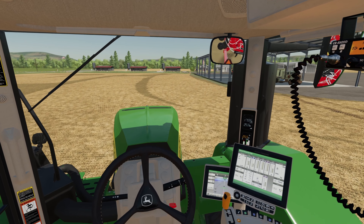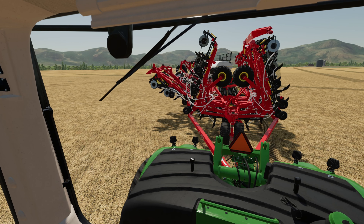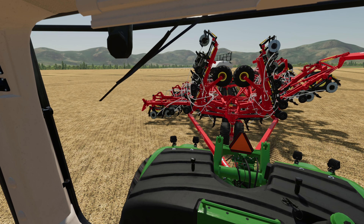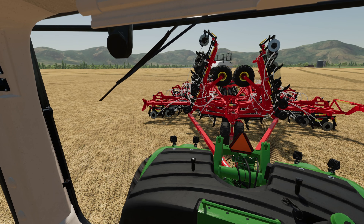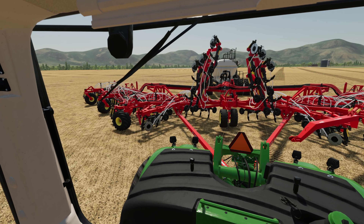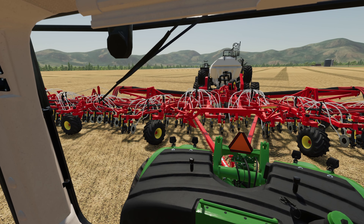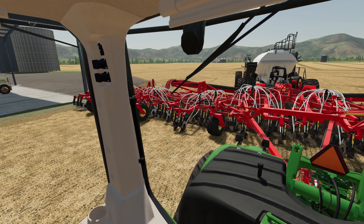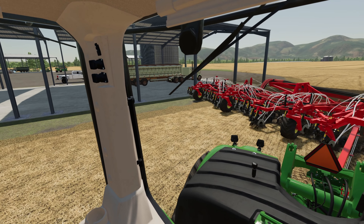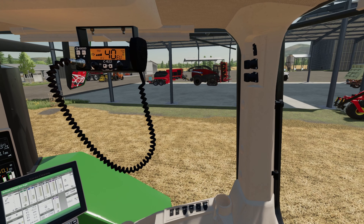Let's look on back here and get this thing unfolded. Still got quite a lot left in the tank back there so we shouldn't have to fill up for a while — might even have enough to get this whole field done. Get that thing turned on. I do not want to hit anything over there — let's swing it out. Last thing I want to do is get this thing hung up while it's unfolded — that would be a disaster.